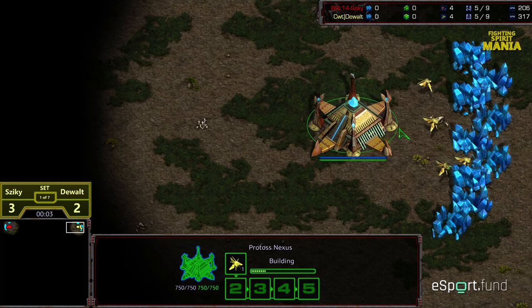Hey guys, welcome to another commentary done by Diggity. This is going to be game 6 between Zeke and DeWalt from Fighting Spirit Mania round 3, which is going to potentially decide who takes the first set.